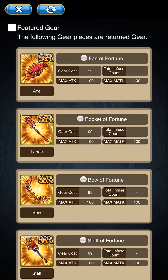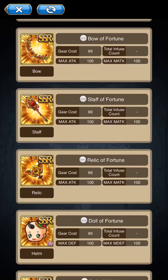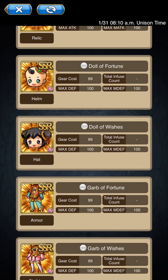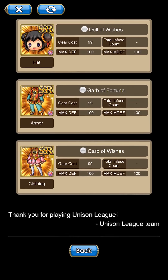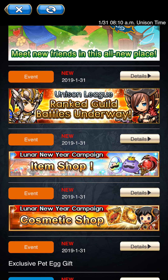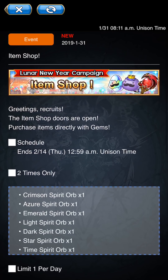They actually have something where you can get fruits pretty easily. The cosmetic shop now has some returning gear they had before — I've seen some people wear it but not much lately. I have seen it in global so I know it exists. They added it back, so if you're interested you can go grab it.